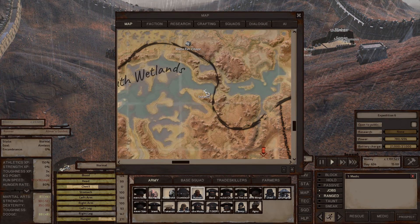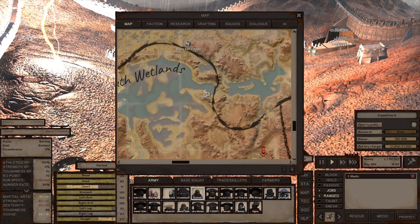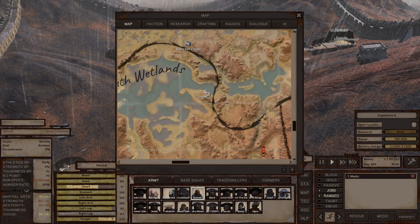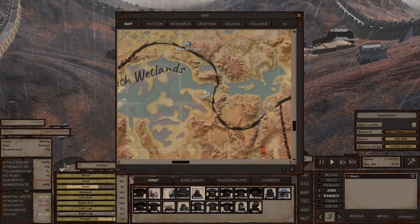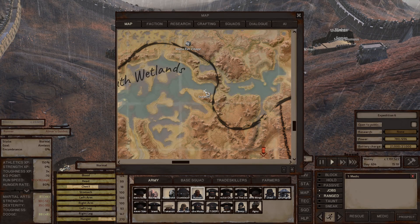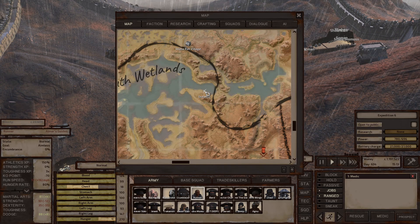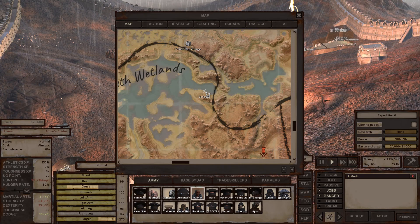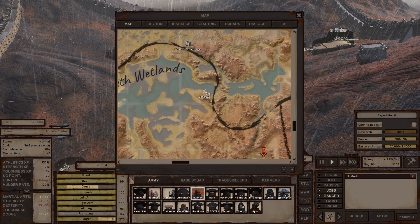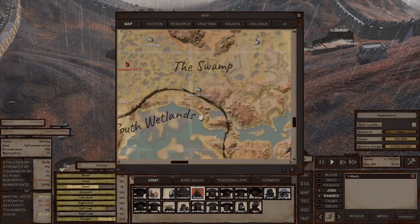South Wetlands has the swamp ninjas' outpost. Their leader Shade has a 20k bounty on his head. I actually covered this zone at the start of the video already — including the slave market with Headshot, Ray, and the other unique recruits.